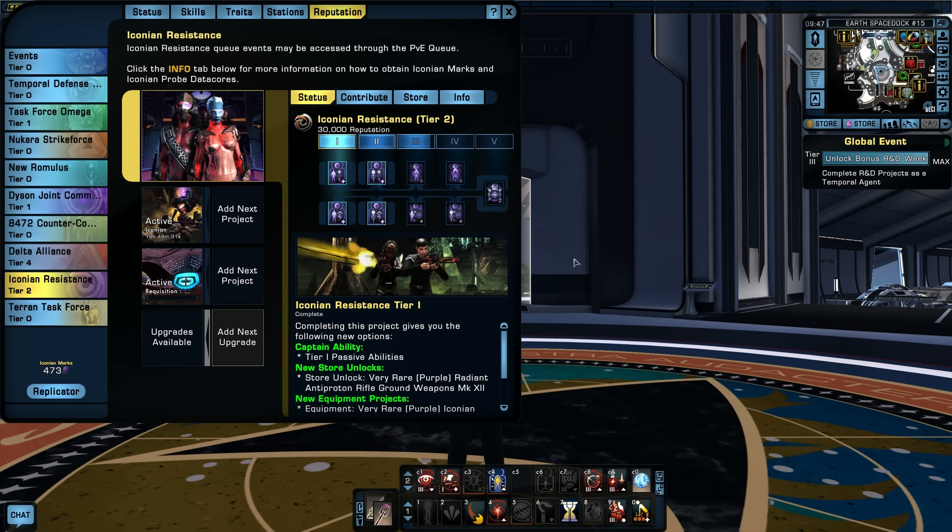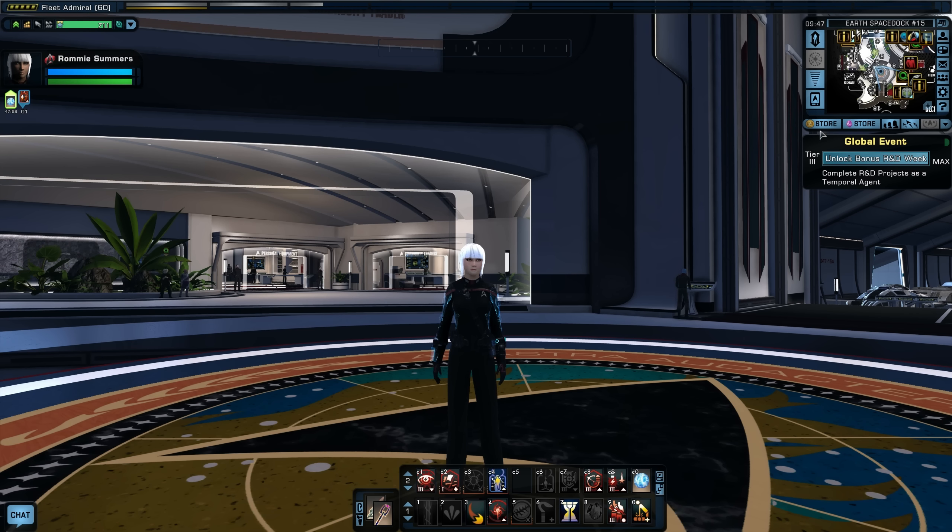It's one thing to unlock the tiers in the reputation, but it's an entirely different thing to actually buy the gear — the cost is very high. That's why I wanted to start this work now on STFs and get these reputations going. If I waited until we finished all the missions, it would just take forever. Better to start as early as you can. I try to log in every day and keep it going. All right, let's get to the next mission.